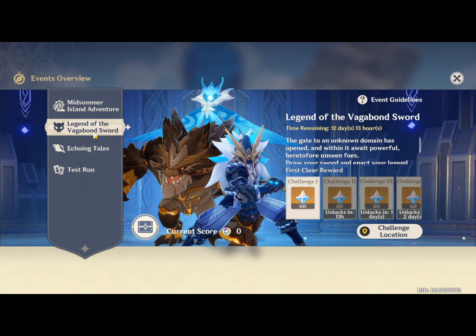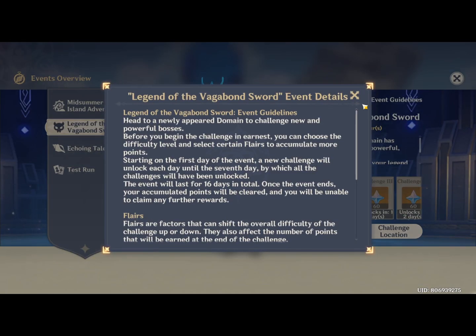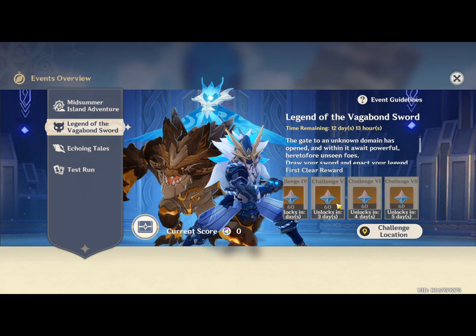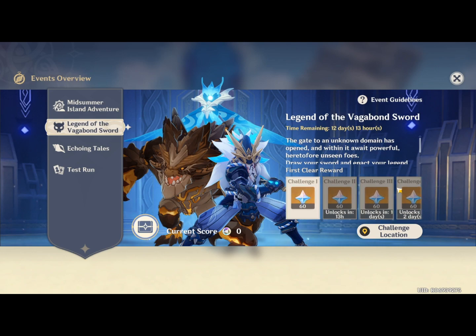This was released about 12 hours ago, somewhere in the morning my time, so I didn't cover it quite early. We're here with the first challenge of the Legend of the Vagabond Sword. As a quick rundown, you just have to go into a domain with different affixes and defeat a set number of bosses. Quick overview of the rewards: 60 Primogems per challenge, and that's 60 times 7, which is about 420 total — so 400-plus Primogems from the whole event.